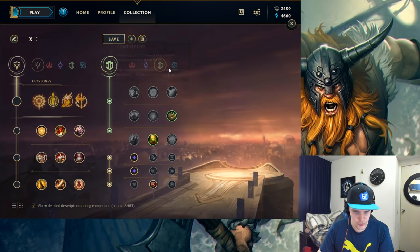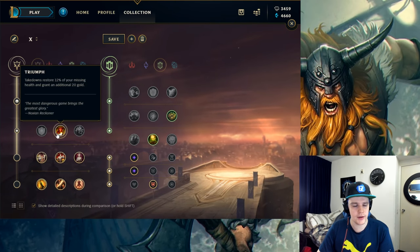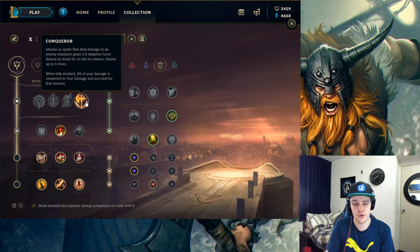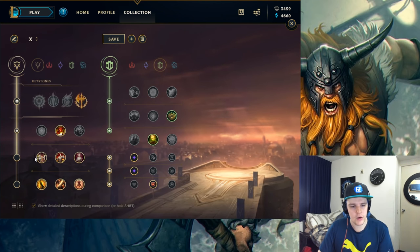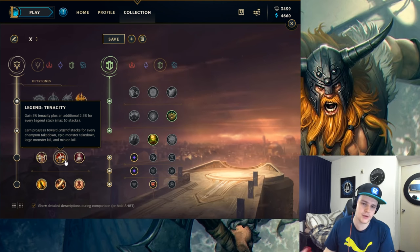For the main runes I use: Conqueror with Triumph. This combination is very good on Olaf. You tend to get pretty low on Olaf, so Triumph will restore a lot of your missing health, helping you sustain through fights. Conqueror gives you more lifesteal and sustain in general, plus extra damage. It's pretty easy to proc Conqueror on Olaf because of the sheer amount of attack speed you get — landing an E+Q combo is like two points of Conqueror, and then just hitting them stacks it up very quickly.